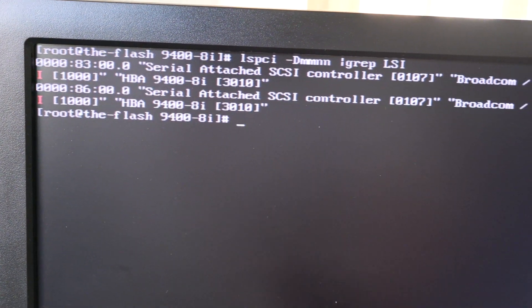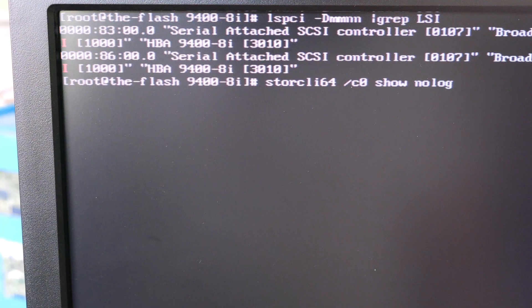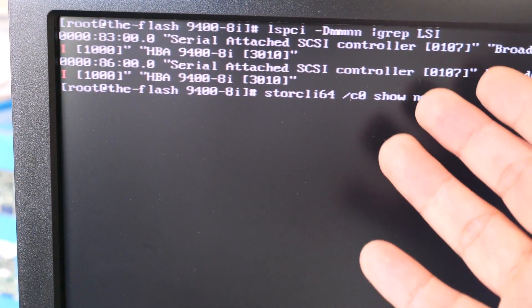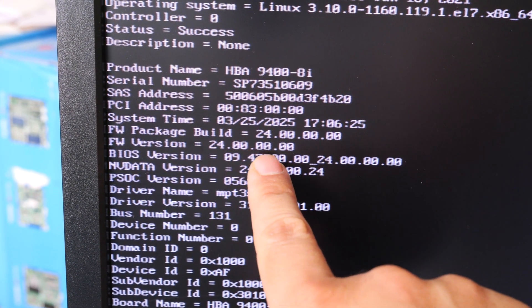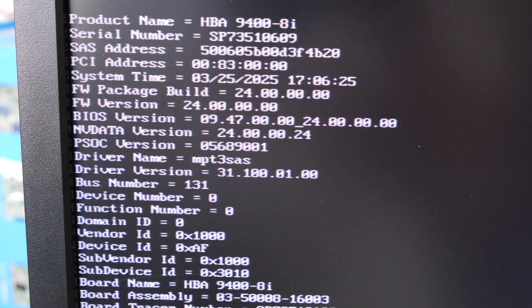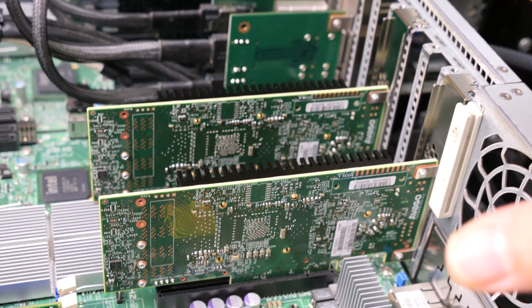I've logged into the server and running LSPCI again, grepping for LSI, you can see it now detects both 9400-8i controllers. Running StoreCLI dash R /c0 show no log, the firmware version on the first controller is now 24.0.0.0 — the latest firmware at the time of this recording — and that firmware allows both cards to work together in the same server.